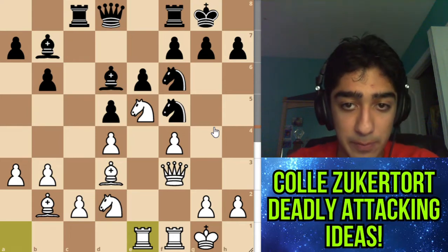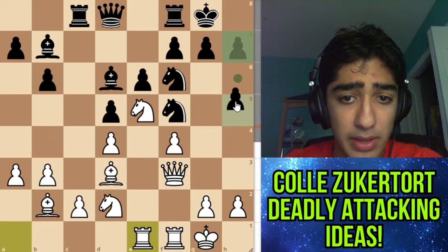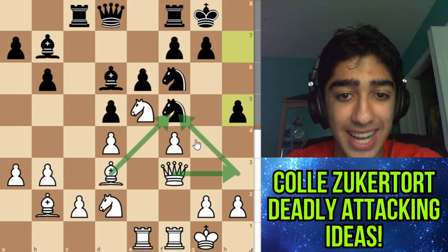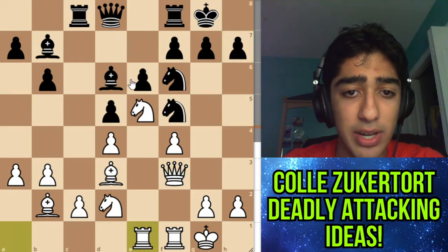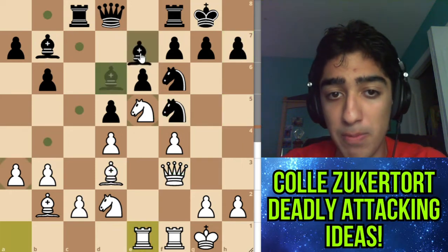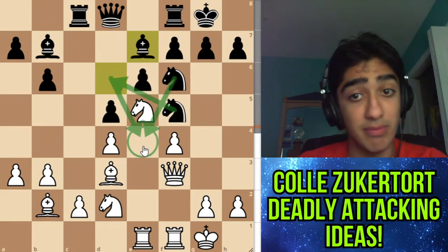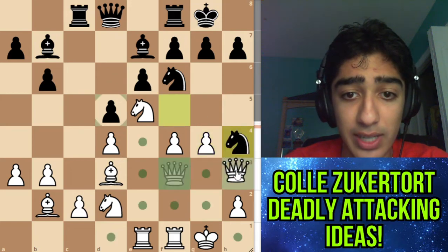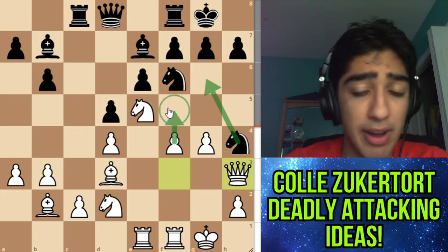What else do they do? g4 is a threat — maybe they prevent g4. What if they go h5? Here we can go queen h5 threatening the knight, and the knight will have to move making way for the pawn. What if they play a sneaky move, bishop e7? The idea is knight d6 and knight e4. Now we can go g4, because after knight h4 attacking the knight, if you're wondering why knight can't go to g6, f5 would just win the game there.